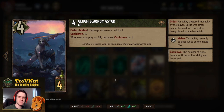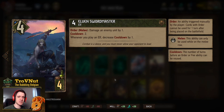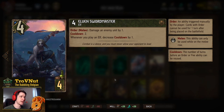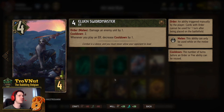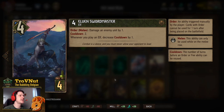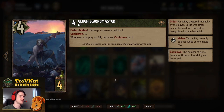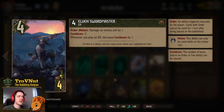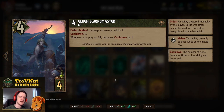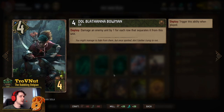Let's start with the Elven Swordmaster: 4 power for 4 provisions. She has an Order ability when on the melee row where she damages an enemy unit by one. The cooldown is two turns, but if you play an Elf you decrease that cooldown by one, so ideally you could damage an enemy unit every single turn as long as you play Elves. Very handy to get that one bit of damage you're usually missing to kill something completely.